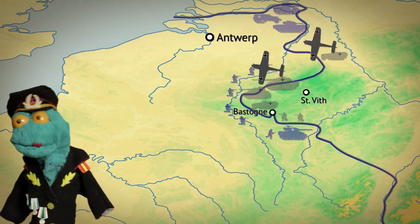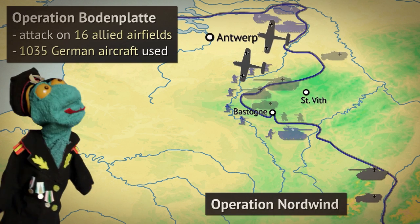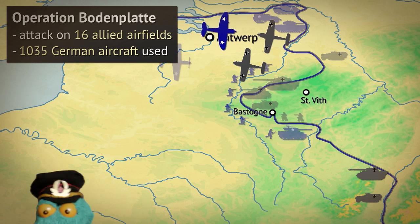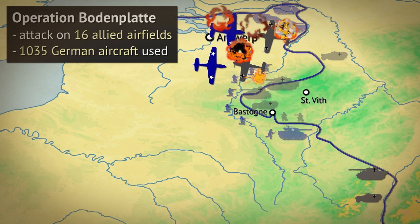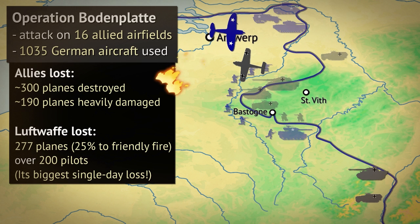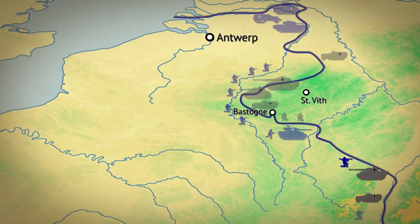After some days of quiet, Germany attempted another push on New Year's Eve. Alongside another battle farther south, an air campaign to reach Allied airfields was launched. Germans mustered pretty much all available aircraft on the western front. While many Allied planes were indeed destroyed on the ground, Germans lost too many planes of their own. In the long run, the Allies replenished their air force while the Luftwaffe never recovered. Interestingly, a lot of German losses were from friendly anti-aircraft fire due to miscommunication.